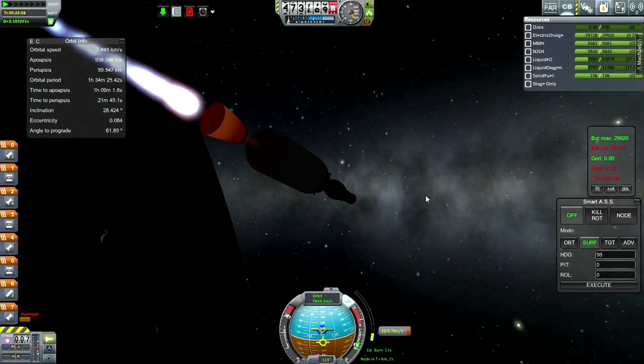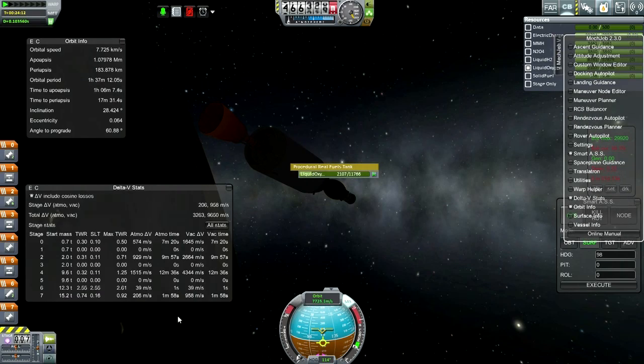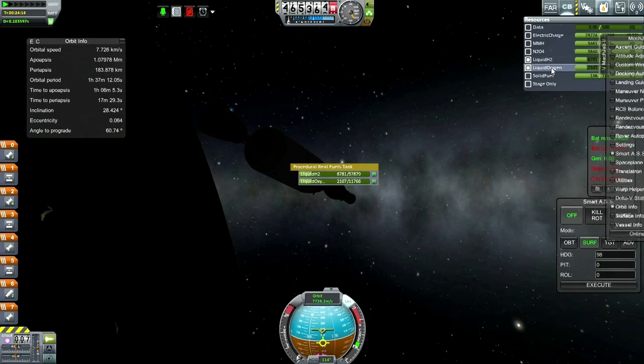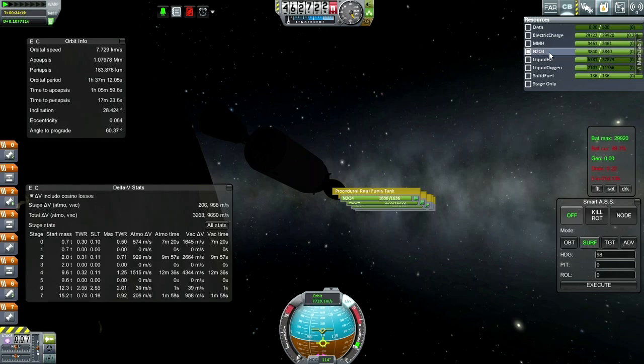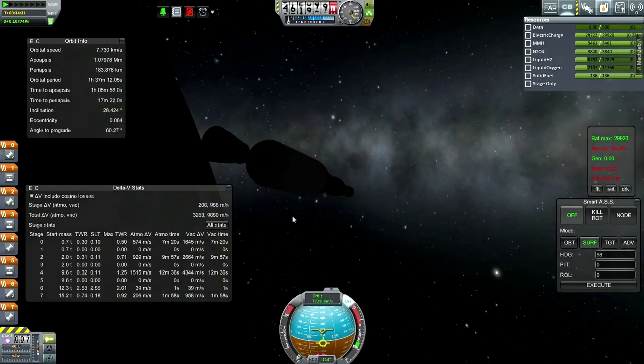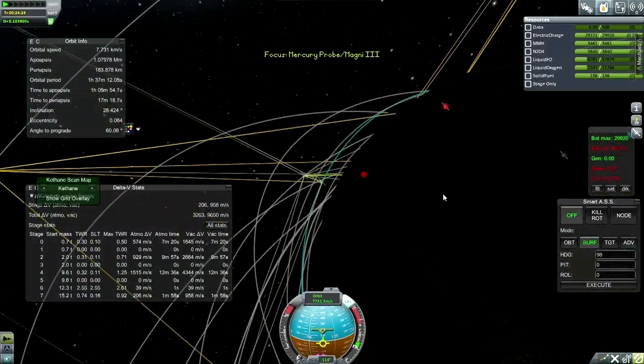Here's orbit. Our apoapsis is going quite out of control, but I'll wait until my periapsis is good. Okay, that's good enough — at least we're in orbit. Let's see how much delta-V we have left on this stage: 958, not great. In total we have 9,850. So we still have as much as it takes to get into orbit around Earth — and that's pretty much what we need in order to get to Mercury. Let's plot it.